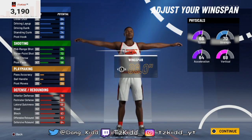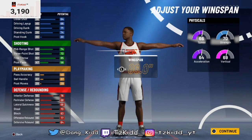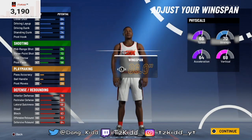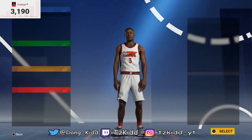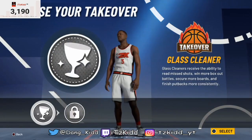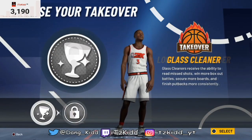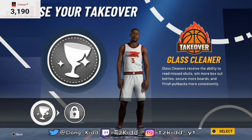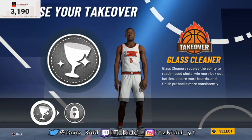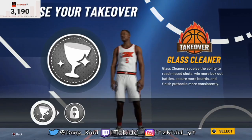Remember, wingspan determines which takeovers you get to choose in the end and sometimes even the name of your build. At default wingspan with 6'9" height, these are the two takeovers you get to choose from. At 6'8" or 6'7" height you might be able to choose different takeovers.